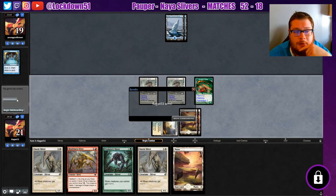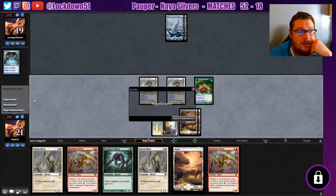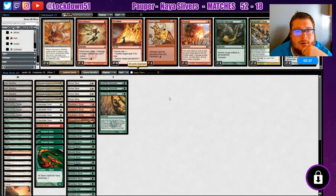Next turn, even if they didn't miss a land drop, they had three lands so they can only hold up one counterspell. We would definitely toss one lord to a counterspell and put down another one, and then we just have a really good board anyway. I understand why they conceded that one even though it was really early.